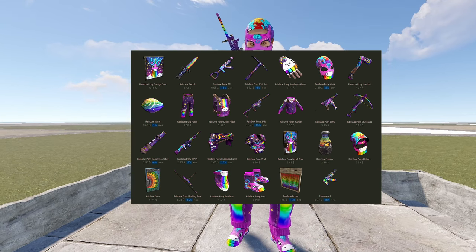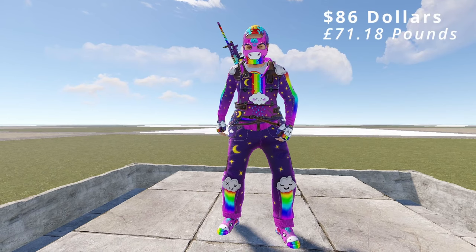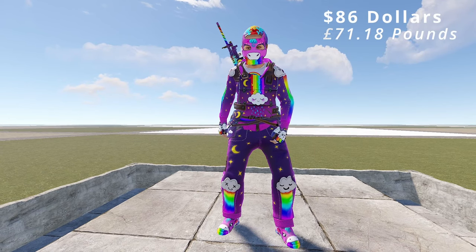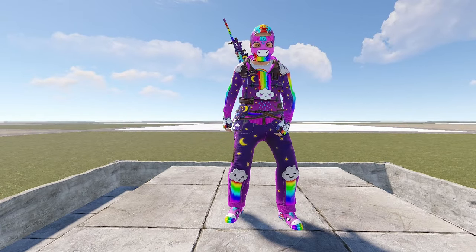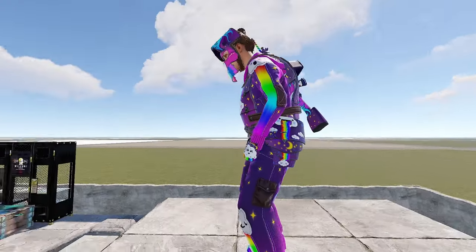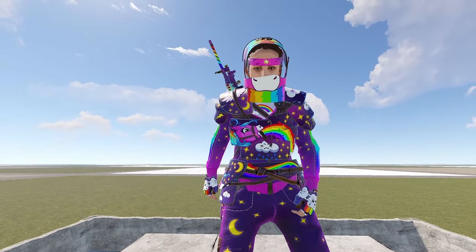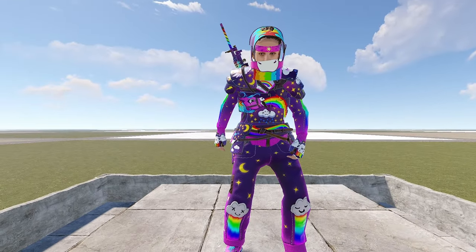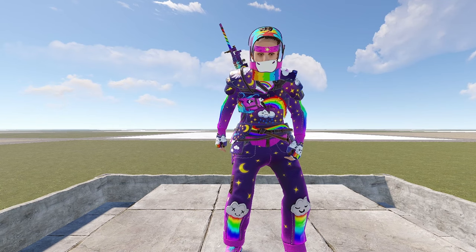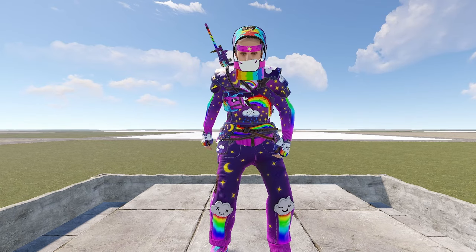Next up is the most complete set. This rainbow pony set will cost you $86, but comes with value for worth — it comes with more than any other set we've shown to date. This is the full metal set, and this is the road sign set. As you can see, it's very vibrant, and some people might not enjoy the vibrant colors. Hydra, what comes with the rainbow set?